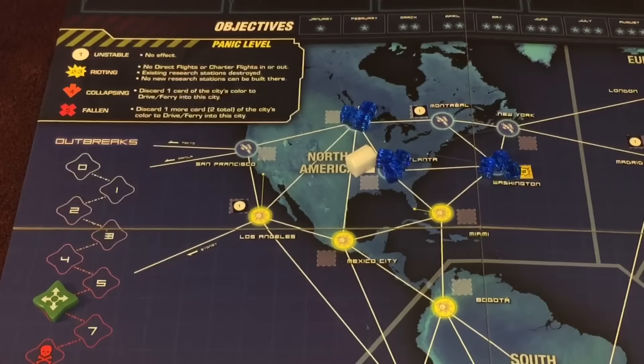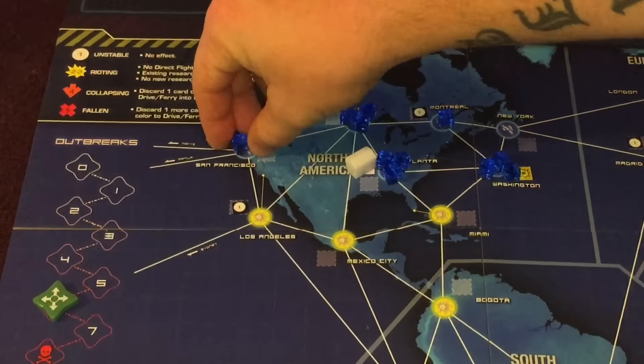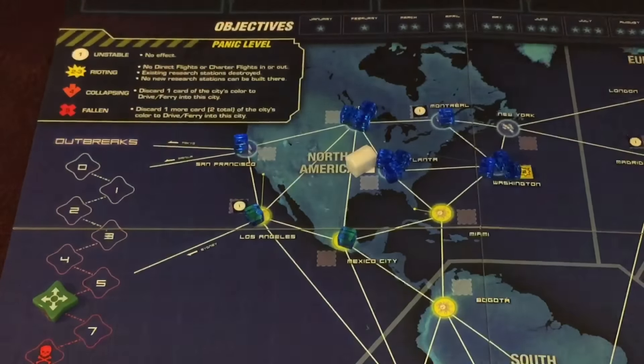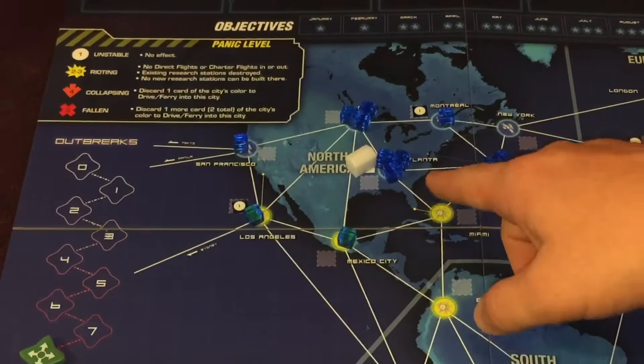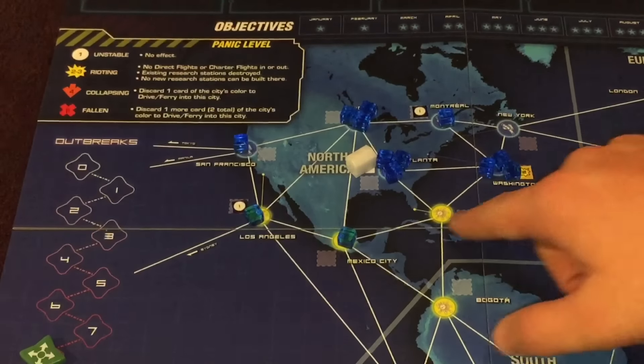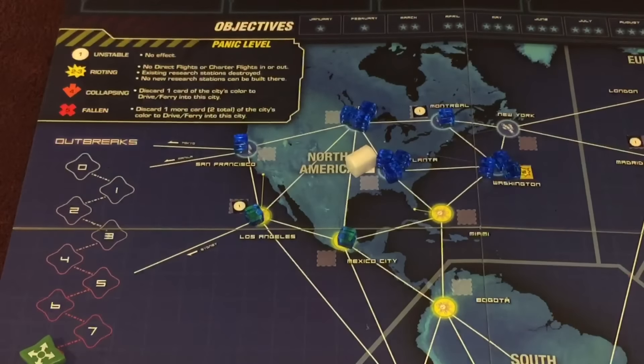Panic level increases due to outbreaks, but if the game would end due to outbreaks, you only increase the panic level for the first eight outbreaks. For instance, if Chicago outbreaks and Atlanta has a chain-reaction outbreak — and that's the game-ending outbreak — then even though Washington would technically have a chain-reaction outbreak from Atlanta, you don't increase the panic level for Washington. You only increase it for the first two in that scenario. If you have simultaneous outbreaks that end the game, you get to choose which one has the panic level increase.